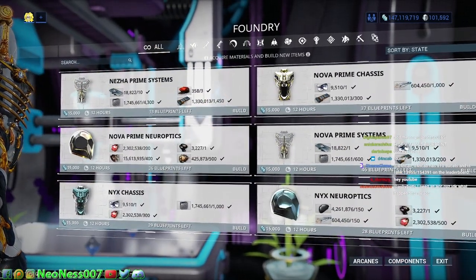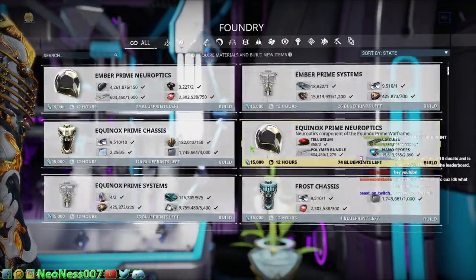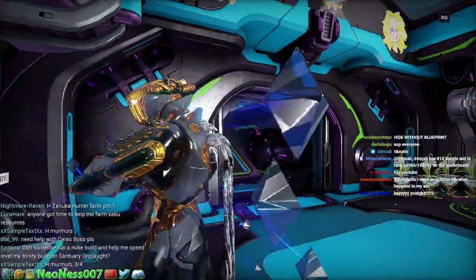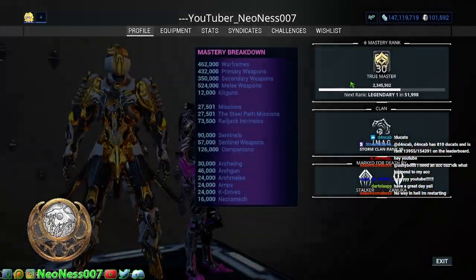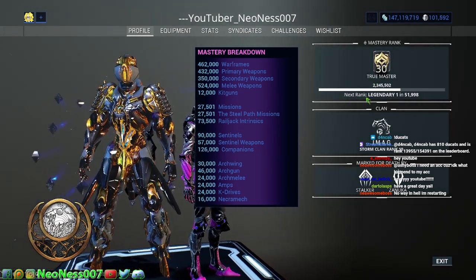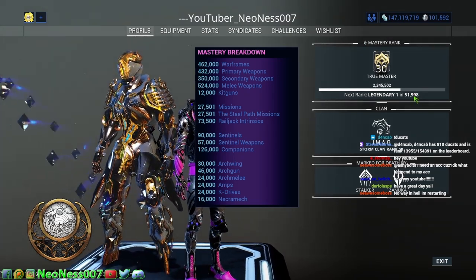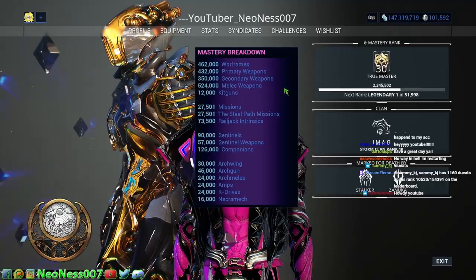We kind of have over here every weapon in the game, whether it's a regular weapon or a sentinel weapon — you'll get 3,000 experience towards your mastery rank. And you can check that when you go up to profile up here. It'll say your mastery rank right here, and it'll tell you next rank in as this much XP, so you'll be able to gauge how far away you are from it.